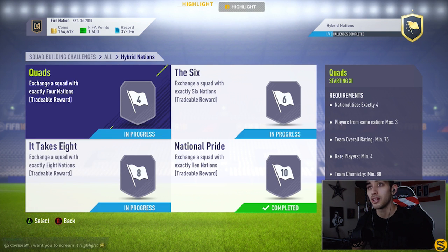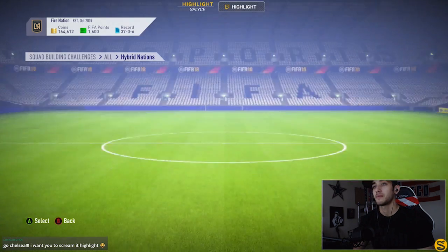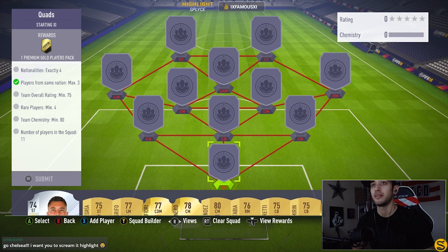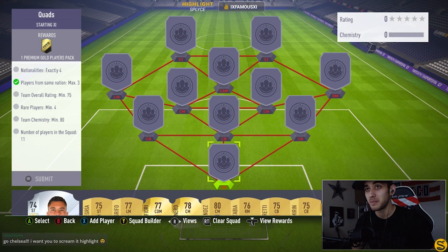Let's get started with squad one. This one is: exchange a squad with exactly four nations. The reward is a premium gold players pack. The requirements are: four nationalities exactly, a max of three players from the same nation, a team overall rating of 75, four rare players minimum, and a minimum of 80 team chemistry.